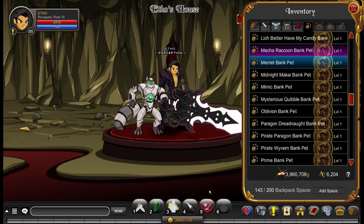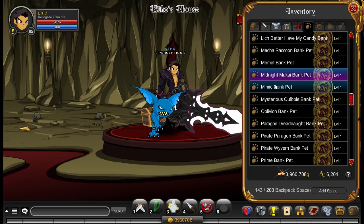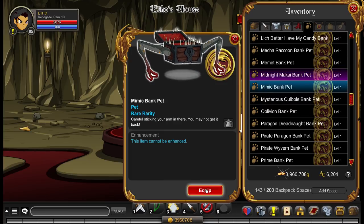This is the Memet bank pet. I do quite like Memet items and I like Memet as a character, so it's just a cool little bank pet — nothing too special, just looks quite cool. This one's a bit weird — the Midnight Makai bank pet. It's blue. There's a red version as well which I don't have, but as he inhales the chest expands, which I think is quite weird.